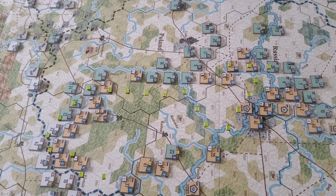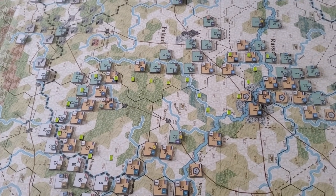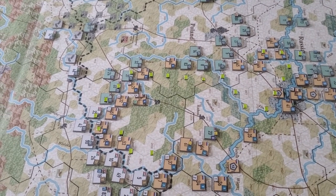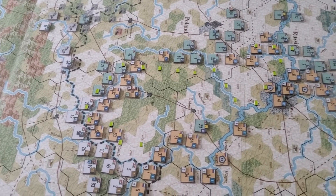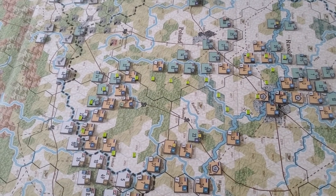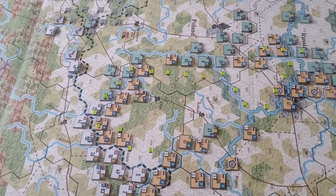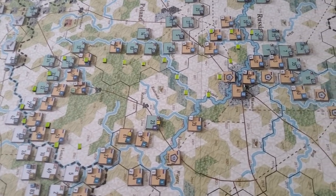Due to the fact that I don't have a lot of strength points and there's nothing coming this month in terms of supply points, there are going to be replacement units coming in but they take time to be converted into combat-ready units and put to the front. The more green units I can remove from the board, the more strength points are available to either strengthen the line or hold in reserve.